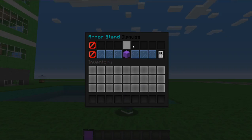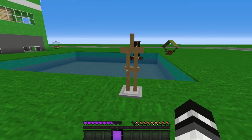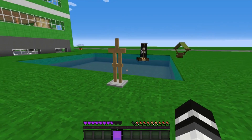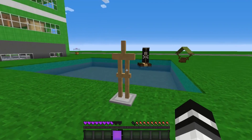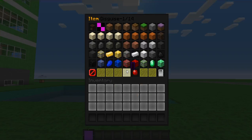Now let's go with armor stand — this will probably fool a lot of players. And you can actually customize what's on the armor stand by putting items inside the GUI. We're an armor stand now, and no one would really think we're an actual player.